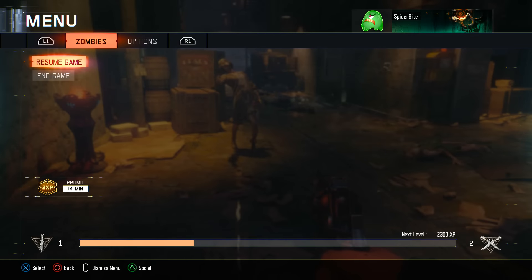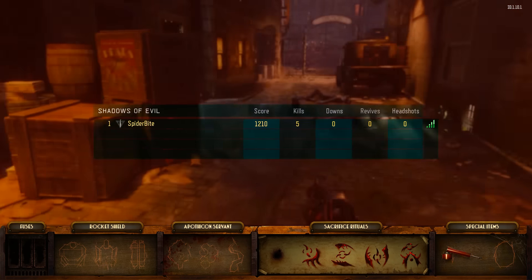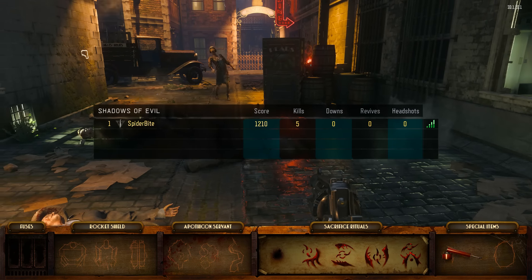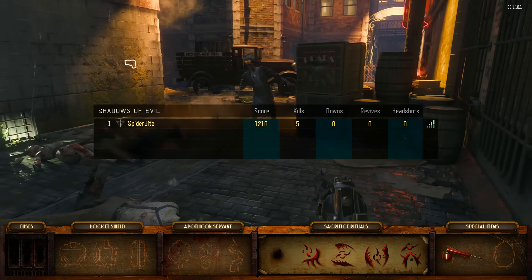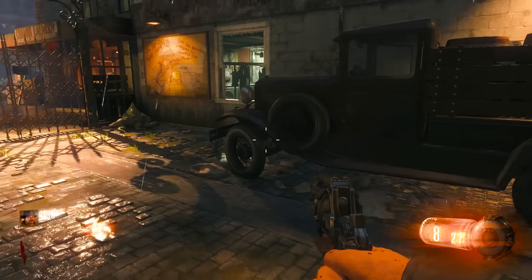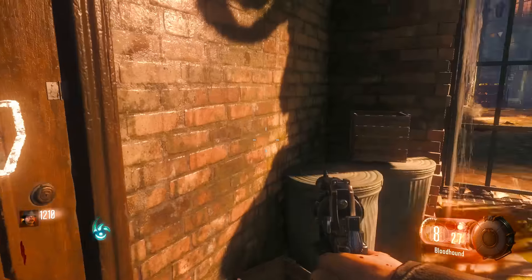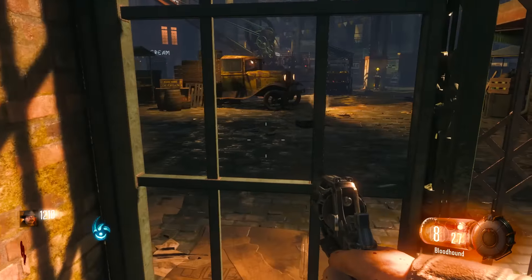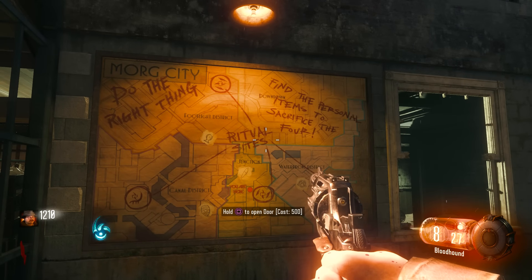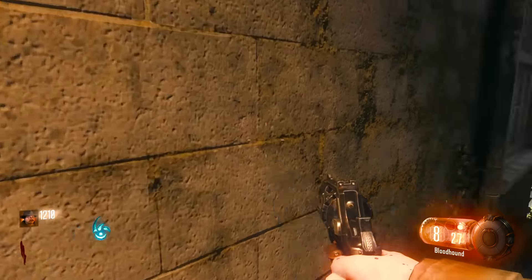In the pause menu we can see: Fuses, Rocket Shield, Apothicon Servant, Sacrifice Rituals, and Special Items — very interesting. There's a Shiva, a door for 500 points, and oh — there's a map! 'Do the right thing.' A zombie's coming, let me try to make a crawler here on round one. I'm in full explore mode — there's an RK5 on the wall and Quick Revive nearby.